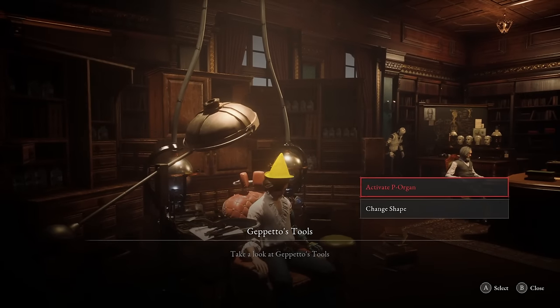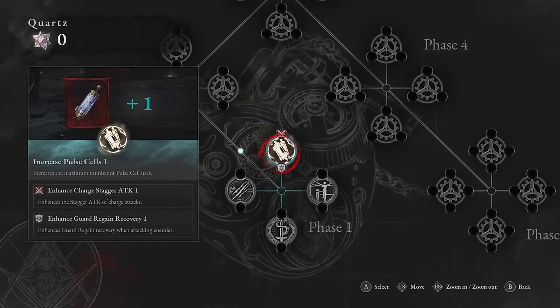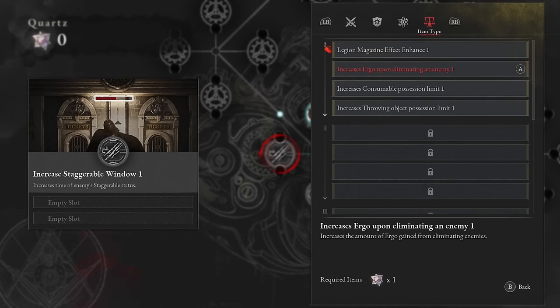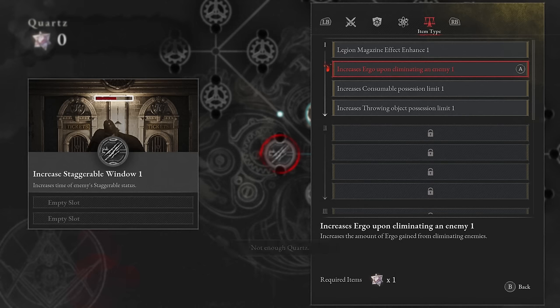The second big thing to mention is that when upgrading your character using the P-Organ system, once you have it unlocked, one of the applicable upgrades to each phase is 'Increases Ergo upon eliminating an enemy.' This does exactly what it says on the tin — it increases the Ergo you get from any enemy you kill by 10%. Even if you aren't going out of your way to farm Ergo, this will increase your leveling speed overall, but it becomes exponentially better when paired with an already solid Ergo farm. So let's start diving into the farms themselves.